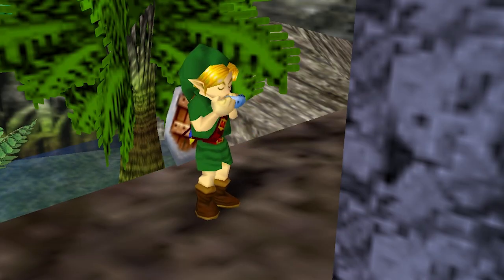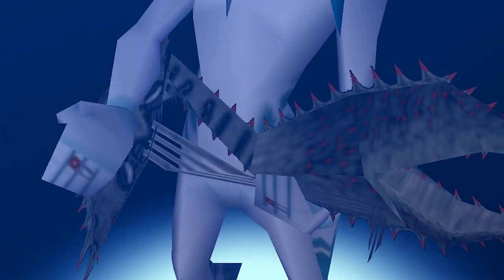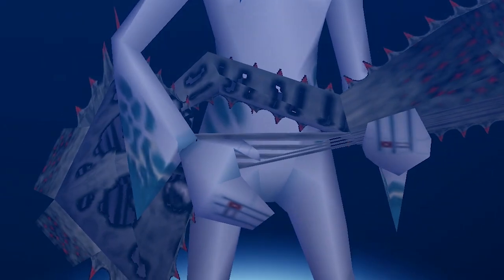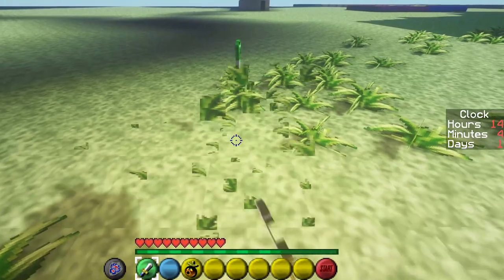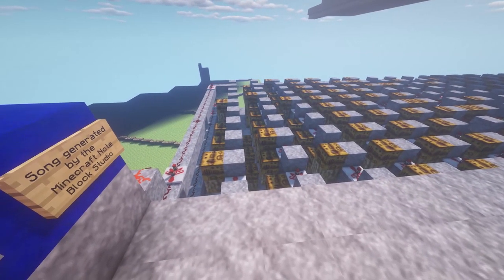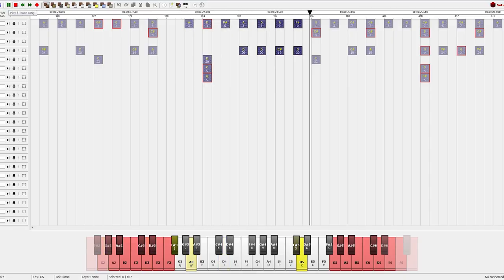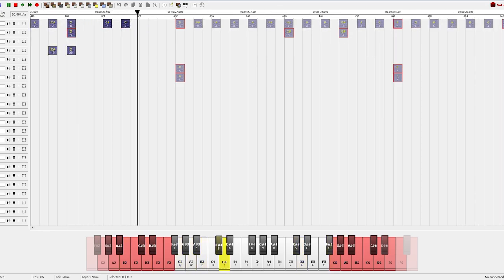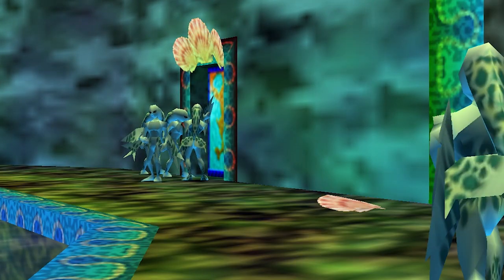Another item I have added is the Ocarina. Once right-clicked, it will display its controls in the chat, and the player can play any of the Zelda songs they like. Speaking of music, I am also implementing the music of the original game. While the sound effects I added correspond to those in the N64 version, I decided to turn the music into Noteblock versions. I am using a program called Noteblock Studio to circumvent some of these limitations. The Noteblock song is then recorded and added as a sound effect to the Minecraft map.